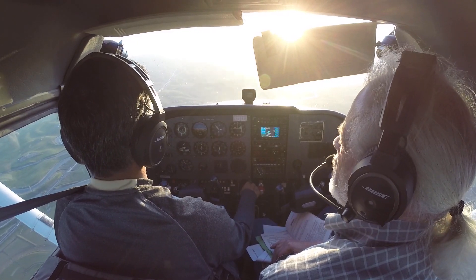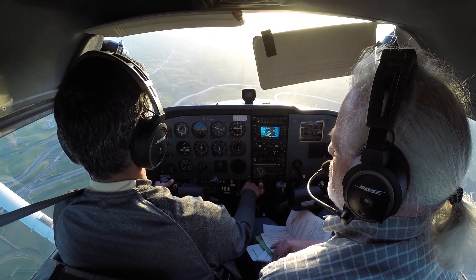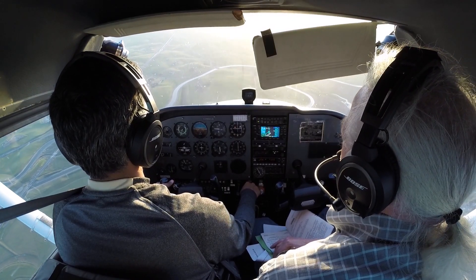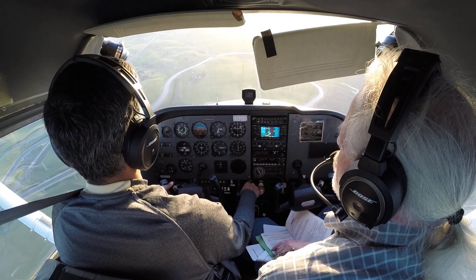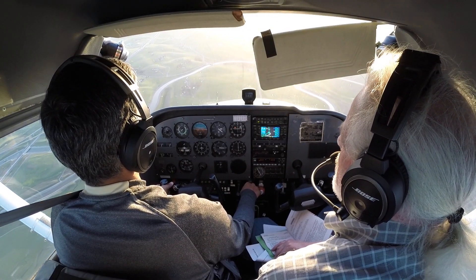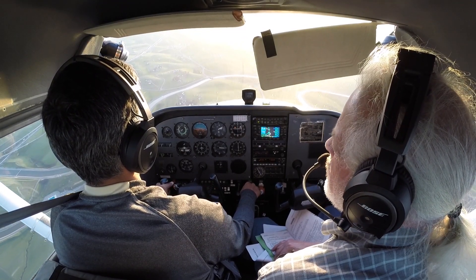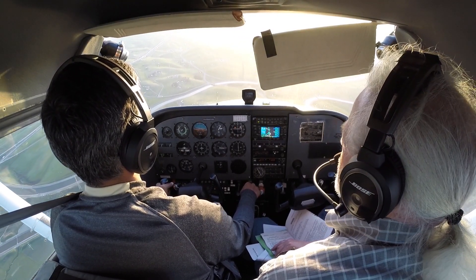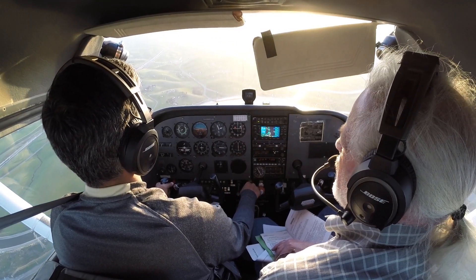Come out of the slip. Now go to the yellow arc — going to take a pretty serious pitch down. Stay parallel to the freeway. 2,000 feet a minute, 2,000 plus feet a minute. Go to 120 — I mean 130, sorry. 130. There we are, this is the descent. We're going down like crazy.